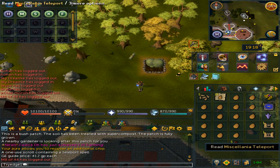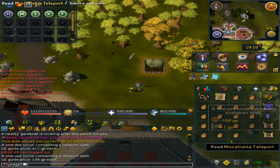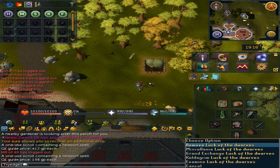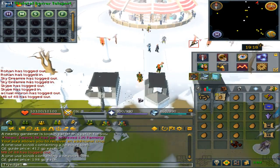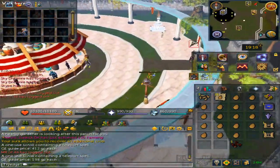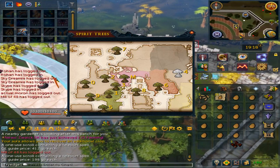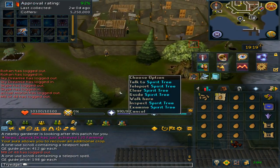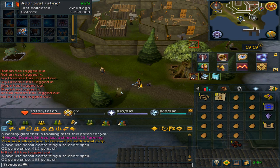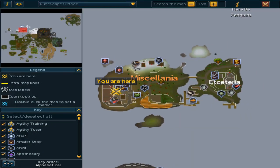The last bush location is on the Kingdom of Miscellania. You can either use the teleport scroll which is currently 198 coins, or go to the Grand Exchange or Ardougne Farm and use the spirit tree — right click and teleport. If you hit option 7 it will immediately bring you there. If you do not have the spirit tree planted there, simply use the Miscellania teleport tablet or scroll, which will bring you to the opposite side of the island.